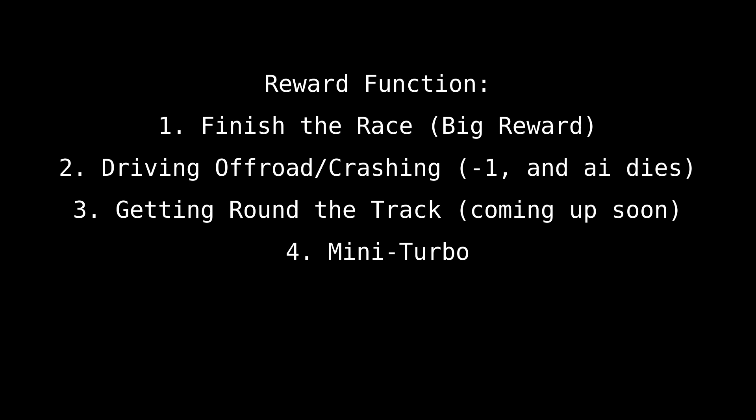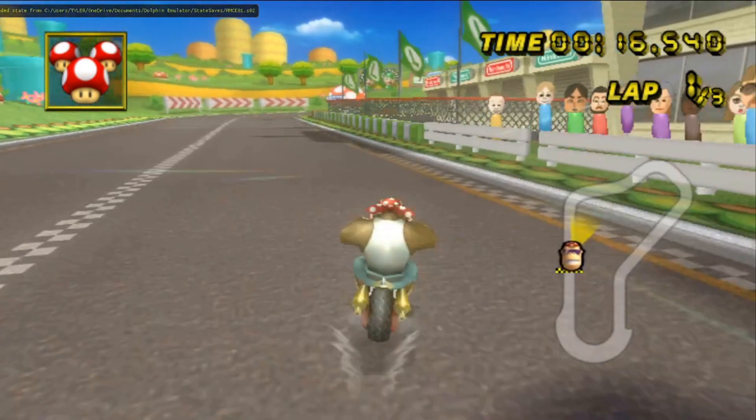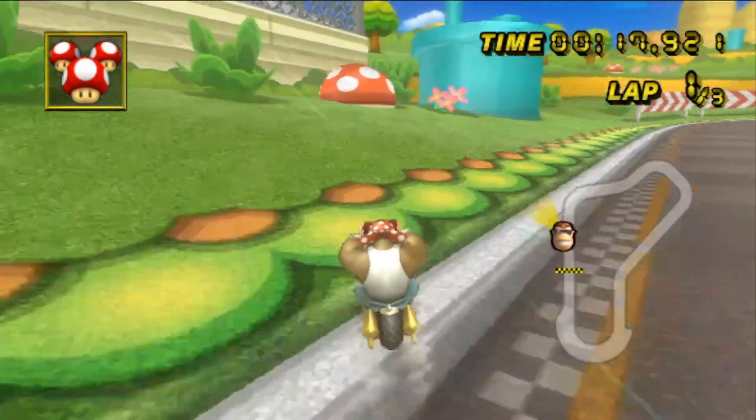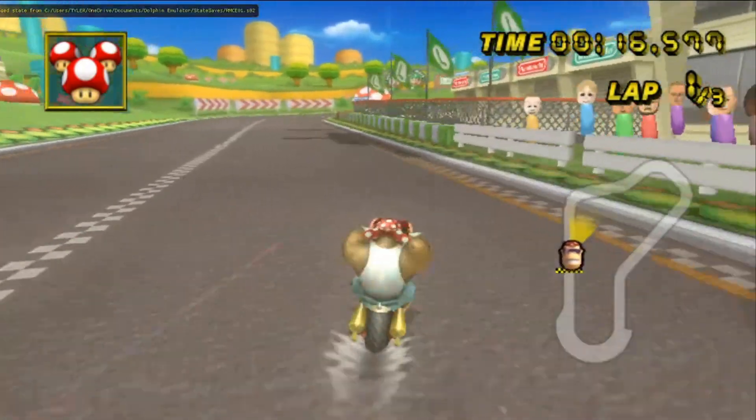To explain what a mini turbo is: in Mario Kart Wii, if you drift for a little while, you start to see blue sparks coming out the back of your vehicle, which when the drift is ended, gives you a little speed boost.